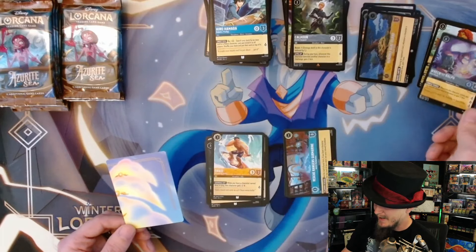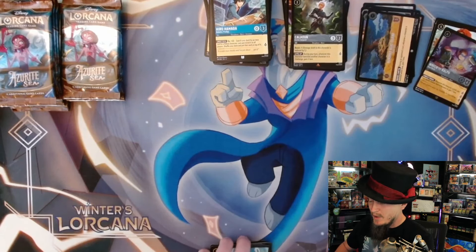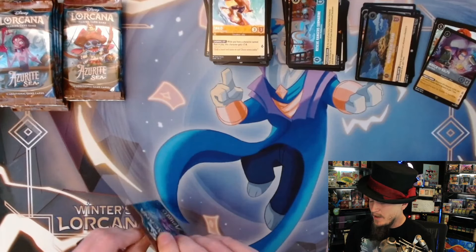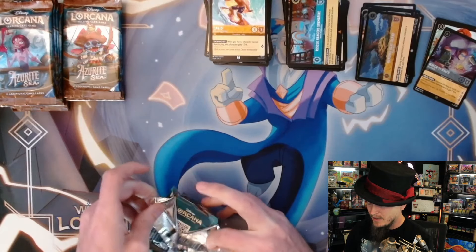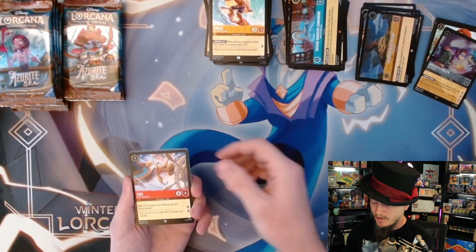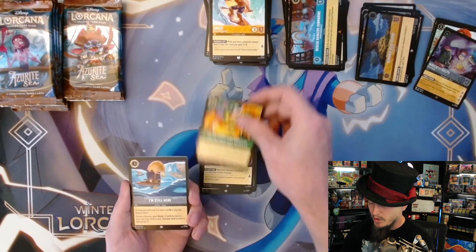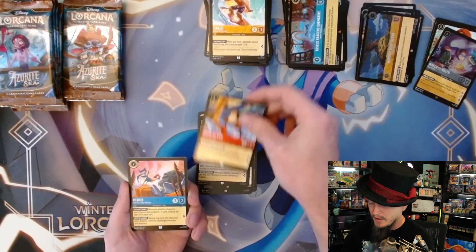He's okay - I've tried to play a deck with him already and he's more miss than hit. Foil legendary though, so we're at three legendaries and one's a foil. I still need to pull the enchanted and at least two more legendaries. Still no Maui Sharks.